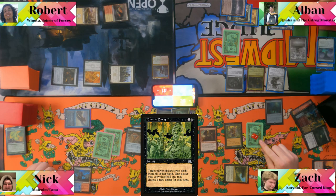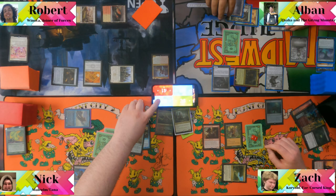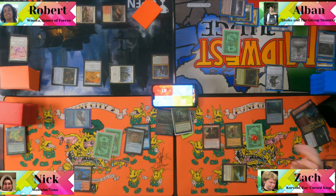Albin moves to combat, attacks Nick, and triggers his Korvold-style attack trigger. He sacrifices Tireless Provisioner — "Fuck that card" — and draws a card. He then plays Elves of Deep Shadow and passes.